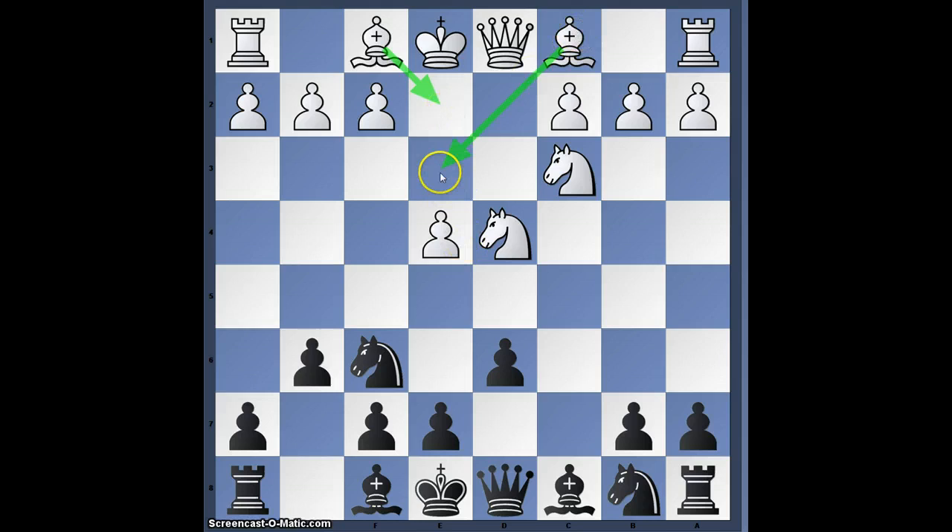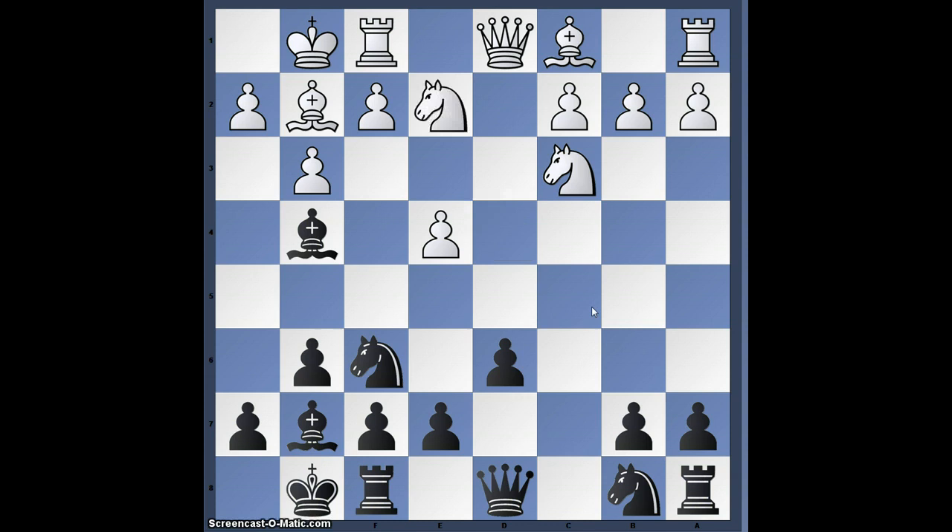White plays g3, a rarely seen move — the Pianchetto variation as you might call it. This is pretty much mainline now, and this is a move that has been played at the Grandmaster level. This is mainline and now this exchange.